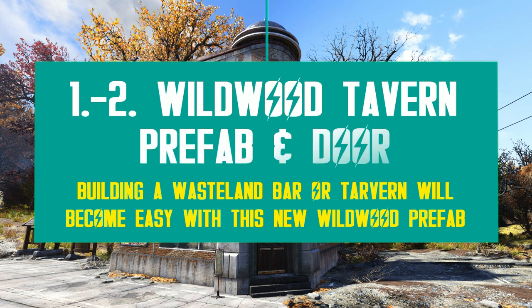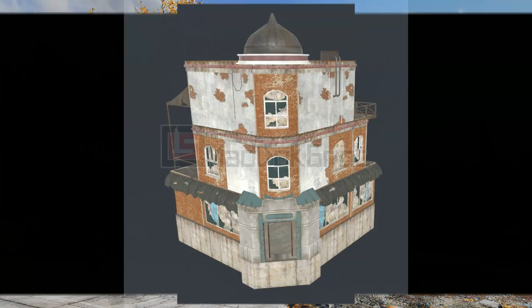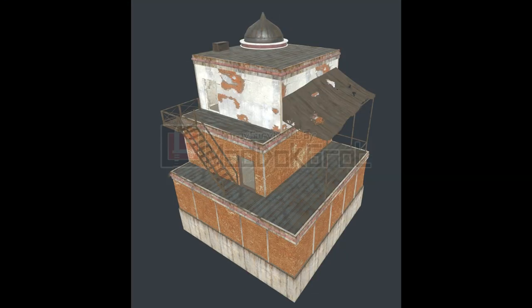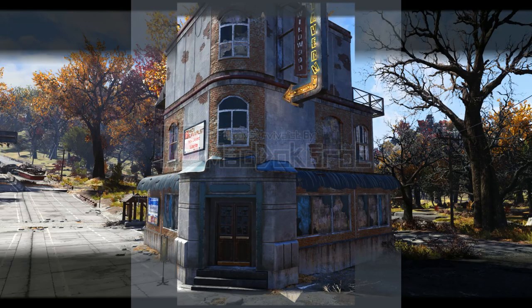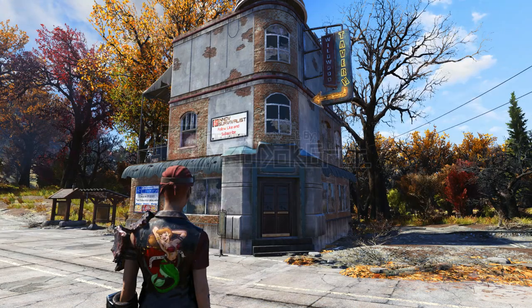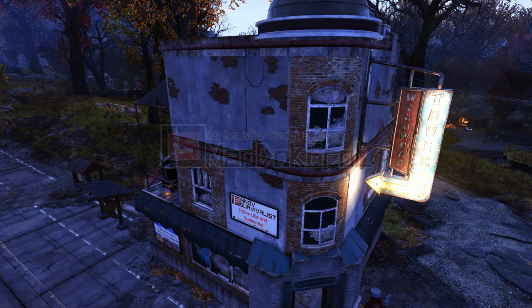Have you ever wished you could build a wasteland bar or tavern in 76? Well, with the upcoming Wildwood Tavern prefab, you will be able to make your dreams come true. Bethesda is planning to release this massive tall building with three levels and plenty of space to build your shop, as well as your living quarters too, if that's what you wish.